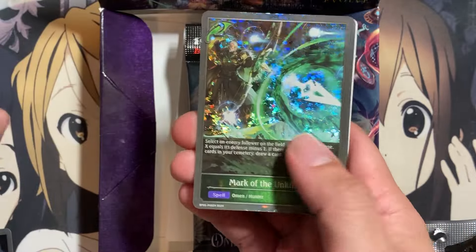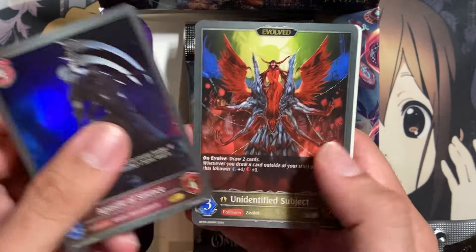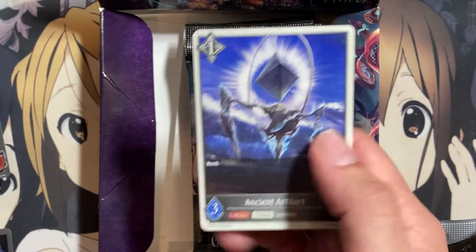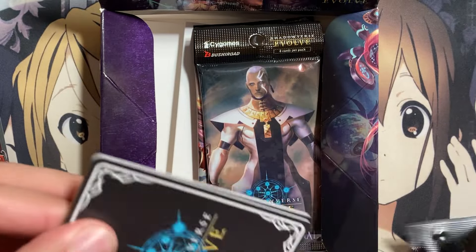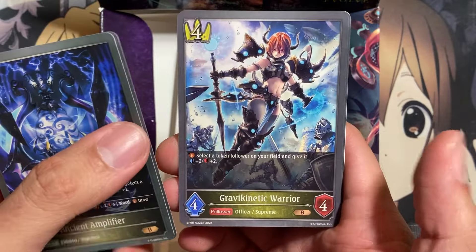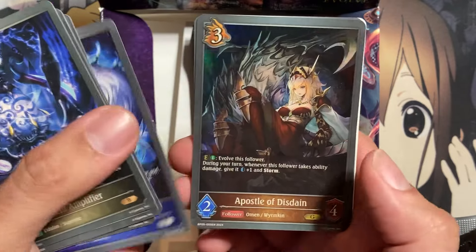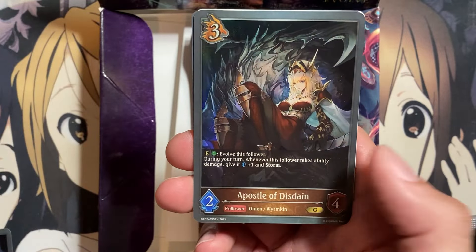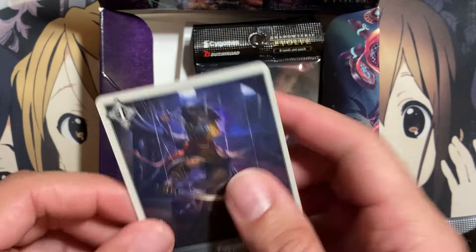Airship Whale, Mark of the Unkilling, Rosa Mechwing Maiden, Apostle of Silence, and an Ancient Artifact. We have an Ancient Amplifier, Colossal Construct, Gravakinetic Warrior, Fervent Machine Soldier, Monochromatic Destruction, Apostle of Disdain Foil, Servant of Destruction, and another Puppet Token.